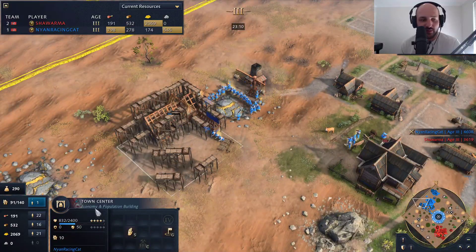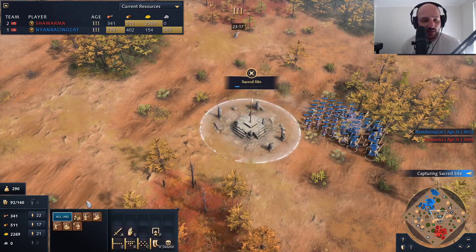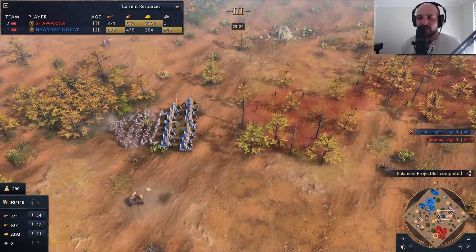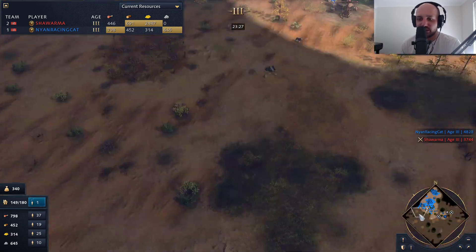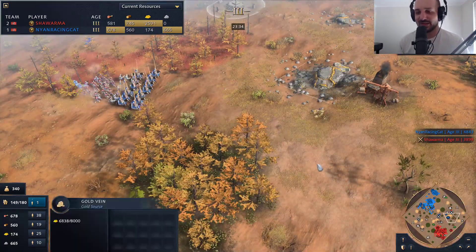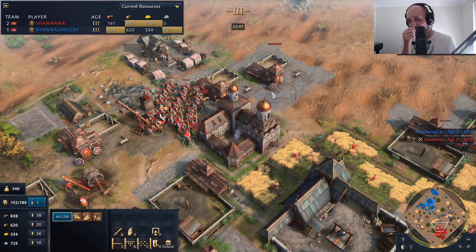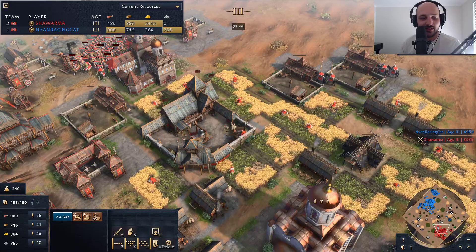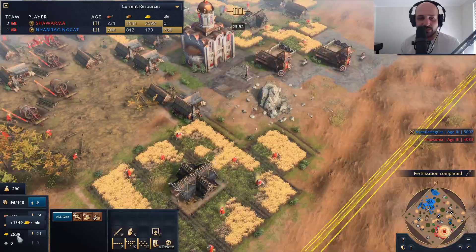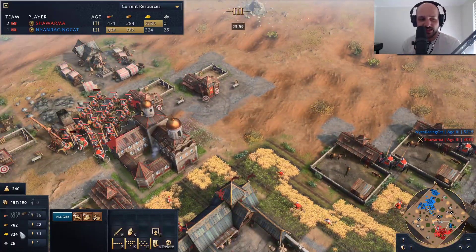We see a third town center now coming for Nyan, and Nyan is actually grabbing the sacred site in the middle of the map. He's got his warrior monk out but isn't picking up the relic over here. All the units are now going to be checking out on this gold mine. All villagers coming back to the home gold vein. It looks like we're going for a pure horse archer army for Shawarma. Nyan is at 153 pop, Shawarma at 96. If Shawarma's gold had been spent, this game would be equal population.